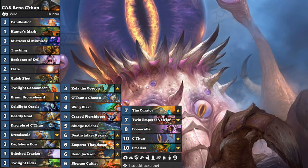I like the inclusion of Zola the Gorgon — there's a lot of flexibility there. You can get your Reno back to hand, you can get your C'thun back to hand, so that's pretty awesome. I like the inclusion of Emperor, because you've got Bran and C'thun in this deck. I remember with C'thun Warrior back in the day, you'd use the Emperor to discount your hand and then try to fit Bran and C'thun on the same turn if you got a couple of turns worth of discounting — that was always pretty awesome.